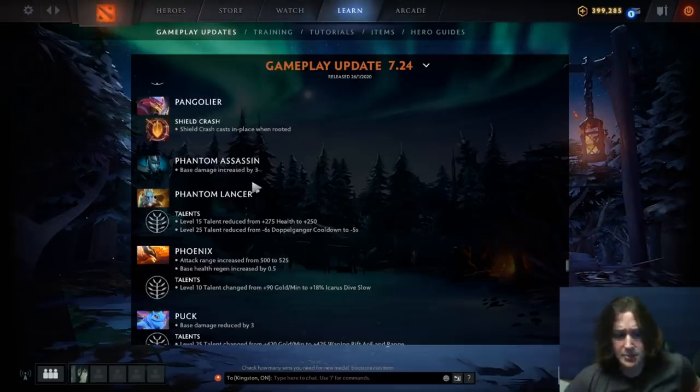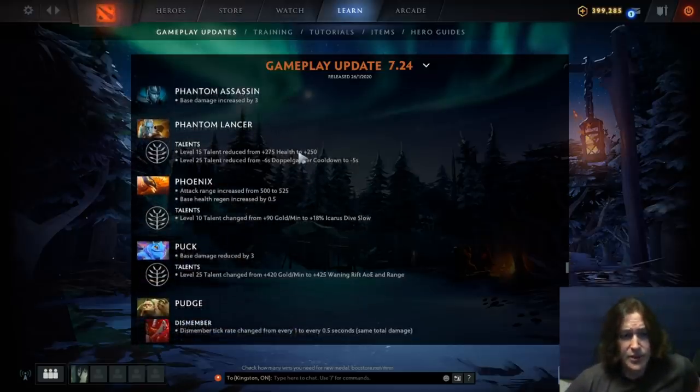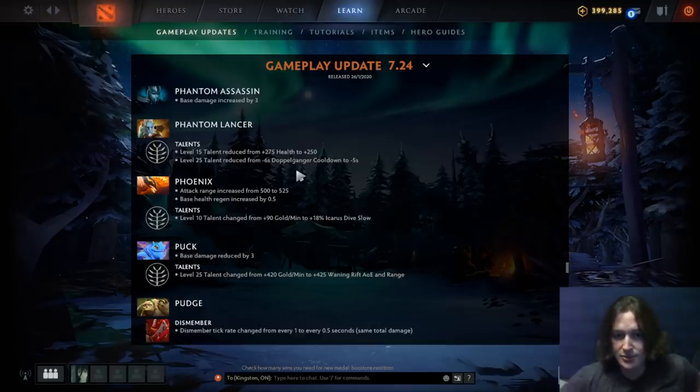Phantom Assassin: base damage increased by 3 — decent, especially since she spams daggers based on base damage. Phantom Lancer: HP talent reduced. The level 25 talent Doppelganger cooldown is minus 5 seconds instead of minus 6. This hero plays entirely for the late game — one of the best late game heroes in Dota who's impossible to kill. Straight reducing that with no alternative is a pretty big nerf to him.